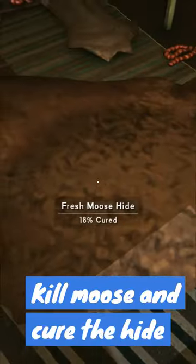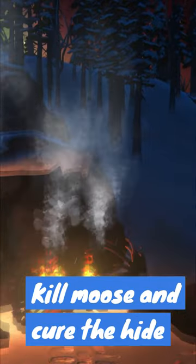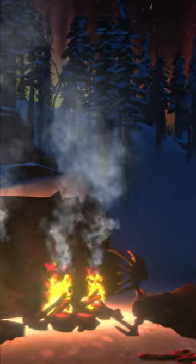Start off by killing your moose and grabbing its hide. Once you have its hide, put it indoors and then cook yourself some steak under the auroras. The cure time on that moose hide is 10 days, so you will have a ton of time for activities.